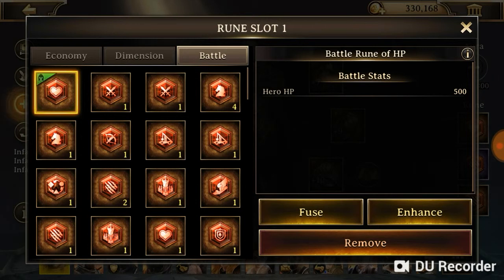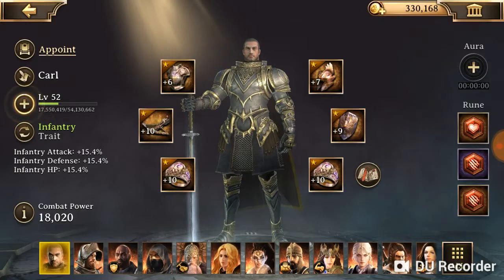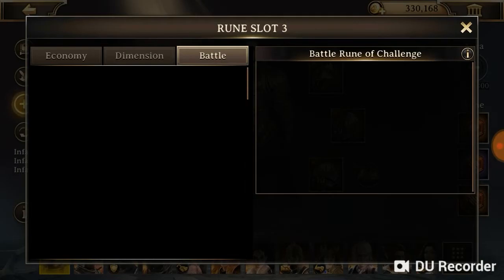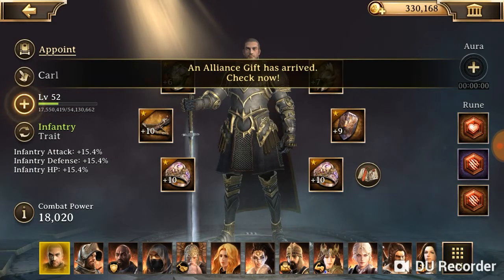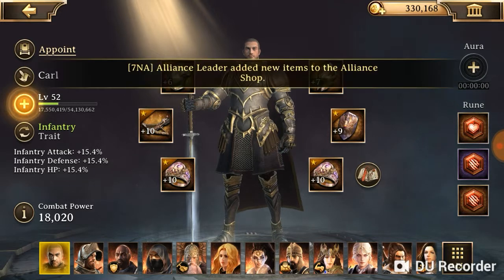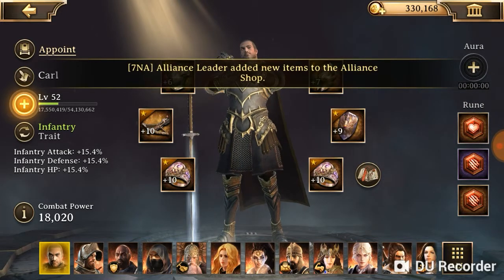In order to kill the level 32 elite, I equipped the hero HP rune. As you can see, the others are the elite discovery runes. If I had hero attack in there it would have been easier, and I also had about 300 hero attack from the town as well.